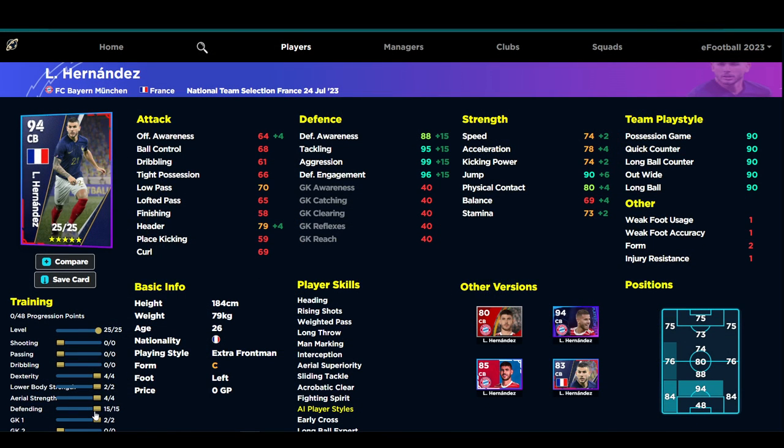When you max out his defending at 15, and put four into dexterity, four into area strength, and two into goalkeeper one, you get a player that looks like this: 88 defensive awareness — with the player form arrow that goes up to 90 — tackling goes to 97, and defensive engagement goes to 96. Aggression is maxed out at 99, jump maxed at 90, which is insane. With 79 header, a heading player skill, area superiority, and acrobatic clearance, nothing's getting past him in the air. Speed and acceleration also get a boost to 80.